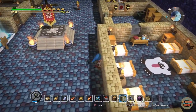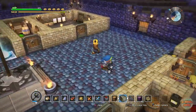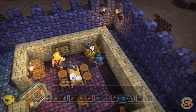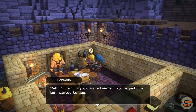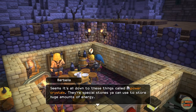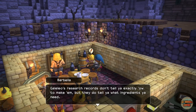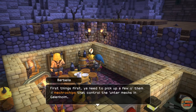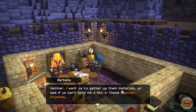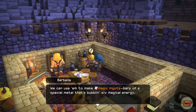Look how nice that inn looks, so cool! Barbella has another quest - ooh, I wonder if she's thought of anything. It's called power crystals. Ooh, microchips - wow, that sucks. Magic ingots!